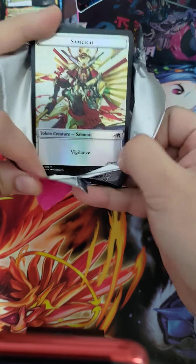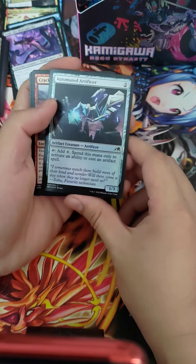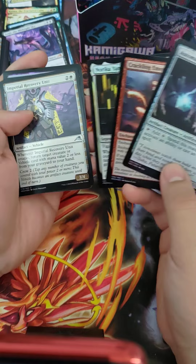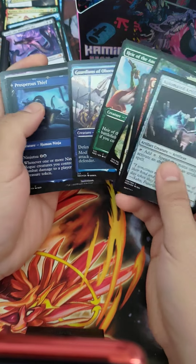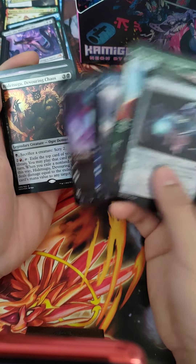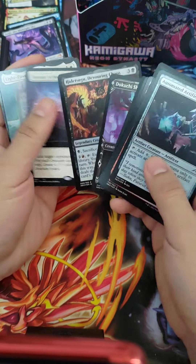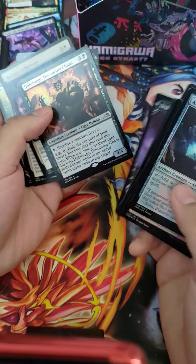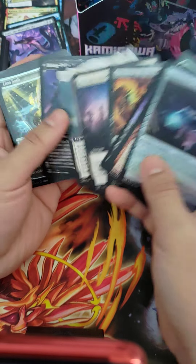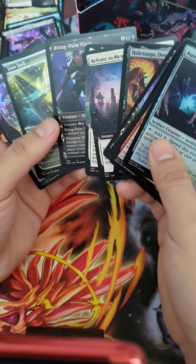Bling and rarity are not the same in MTG. Speaking of bling — maybe if I got a foil shrine token, that would be expensive. Everything in this box is foil. These things will curl, right? They're not even variant arts. Okay, the foil Ukiyo-E lands are nice — these are the variant arts, good. So four of those, and normal Hidetsugu — not neon pink $200 Hidetsugu. Extended art — Release to Memory, okay. Extended art Light Boss, and a Biting Palm Ninja — this is the variant art, right? Let's see how many rares are in this pack. One, two, three, four, five rares! Oh, that's a double-sided foil token.